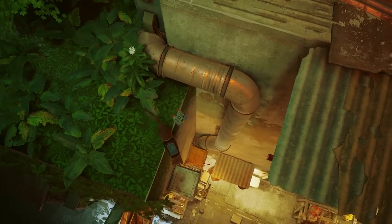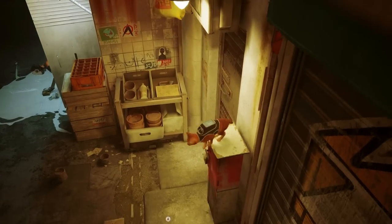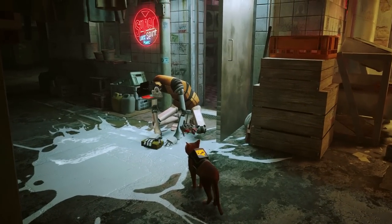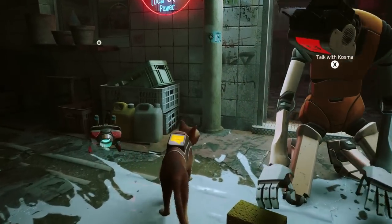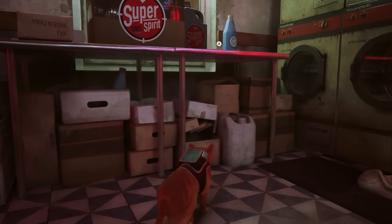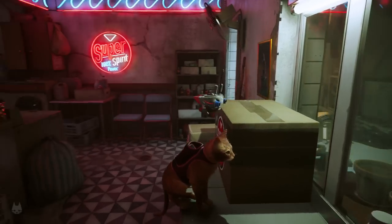All we've got to do is hop down from here and head into this area. The grumpy robot says: 'I'm cleaning the porch of my shop again. Stop playing over my shop, you clumsy rascal!' So within here, if we go around this corner, you're going to see the super spirit detergent. We can absorb this with our little robot dude.